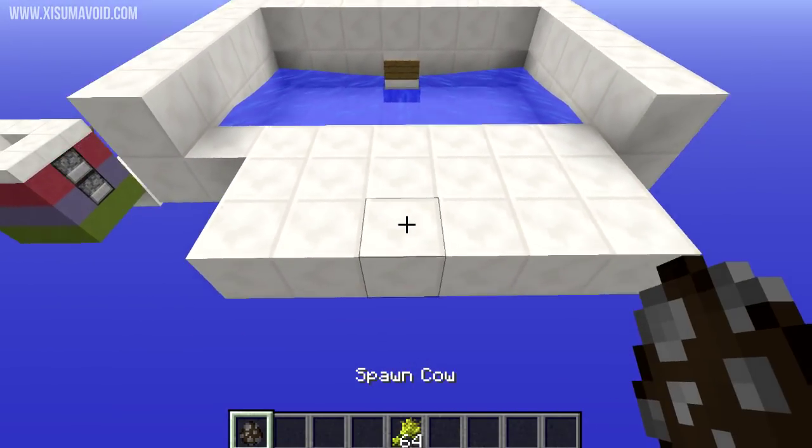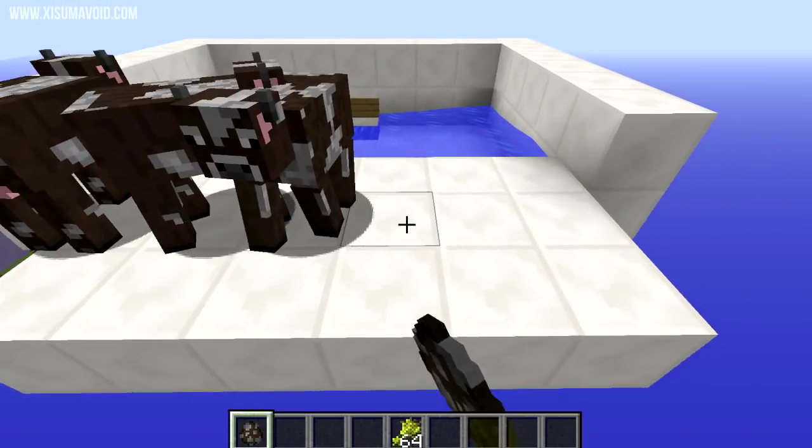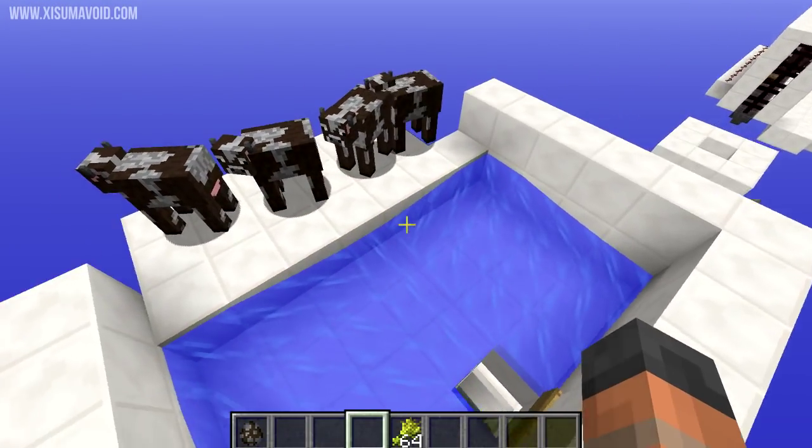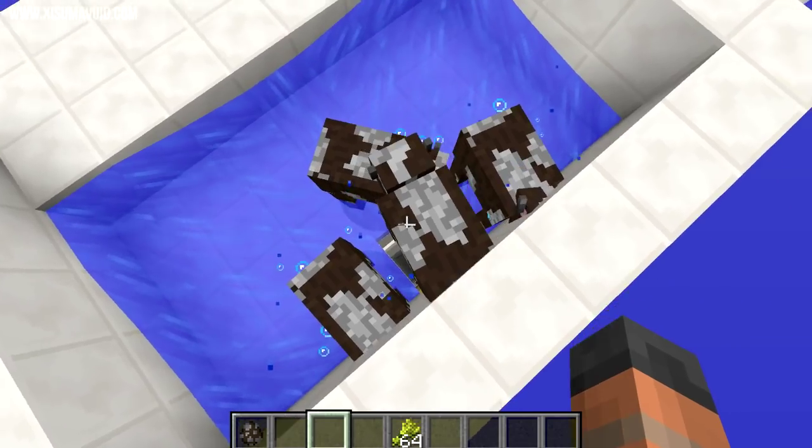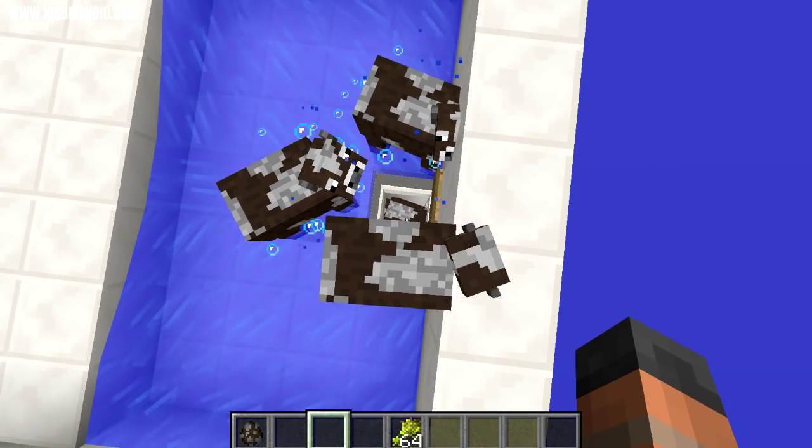You can either use leads to get them into the water, or you can use some wheat and simply lure them in. You can see they all walk into the water and eventually they push each other until one by one they fall down the hole.